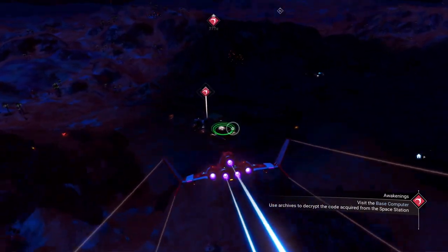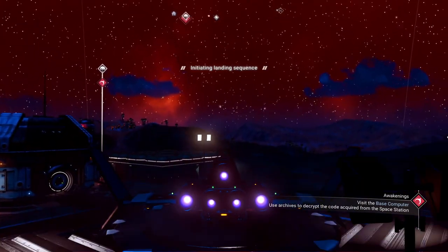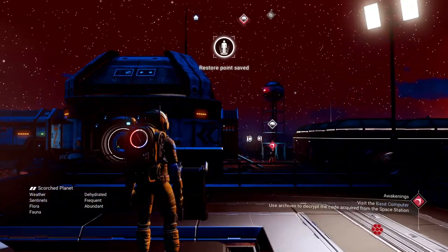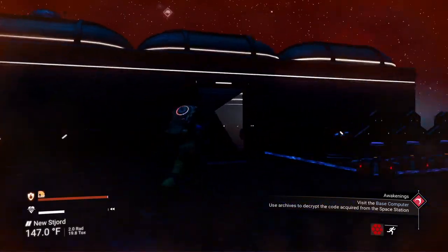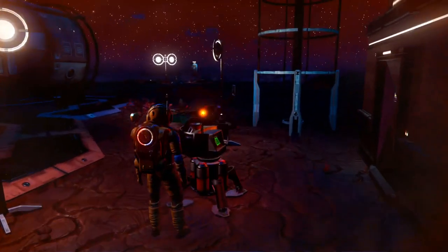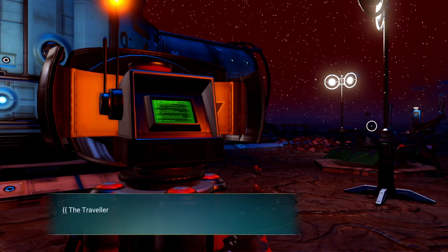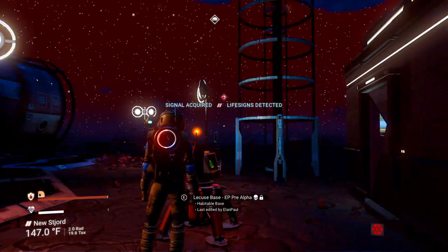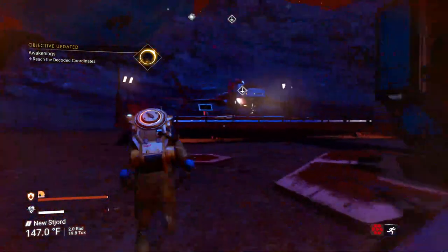We could have taken the portal back and not wasted any fuel, but frankly I just simply wasn't thinking of it. Let's go to the base computer. Select new task — begin decryption. Message follows: 'Traveler finds their wings. Fly to us and claim your place among the stars.' Signal acquired, life signs detected. So we need to go to somewhere on the planet.